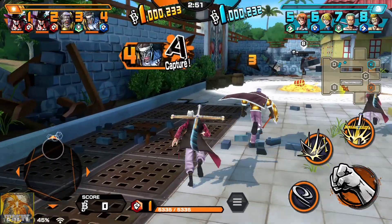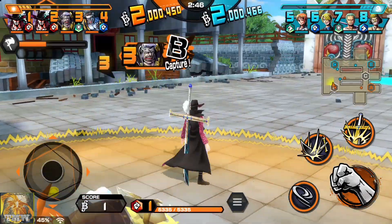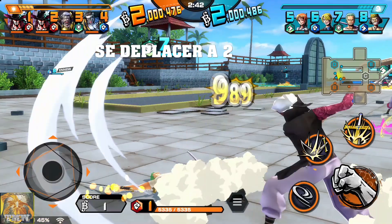Je vais vous passer les détails concernant les manipulations pour se déplacer, puisque vous les avez eu au tutoriel de base. Ce qu'il y a de bien, c'est de toujours se déplacer à deux minimum, car ça permet d'avoir du soutien.